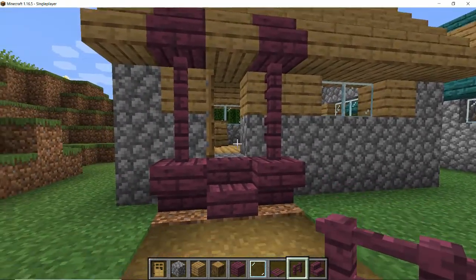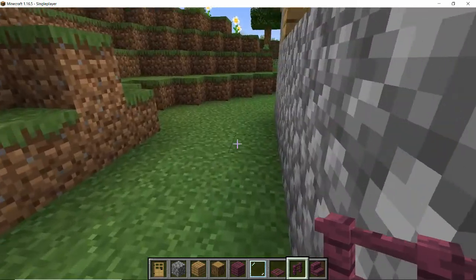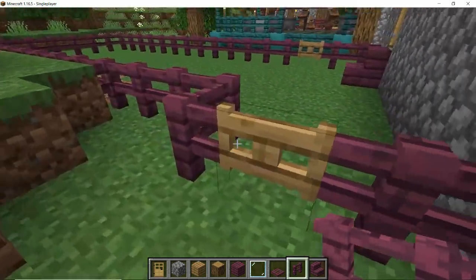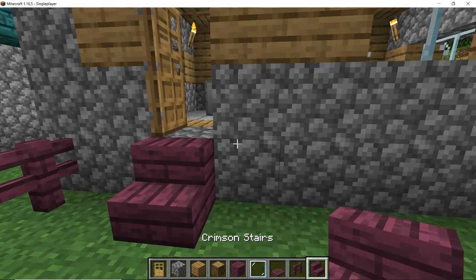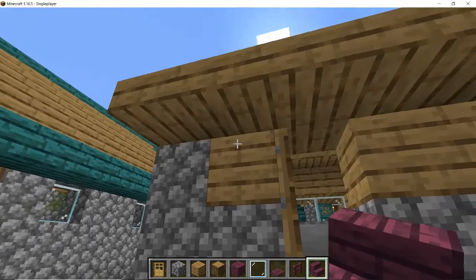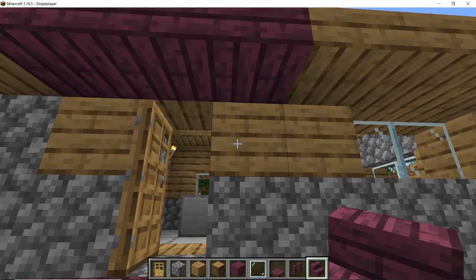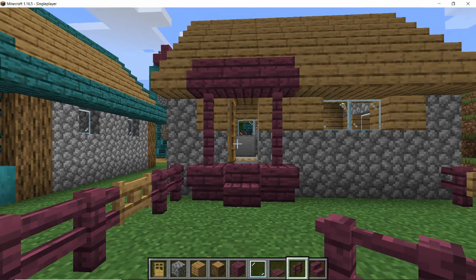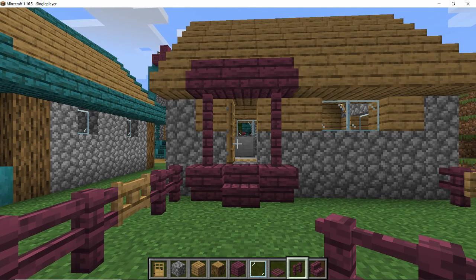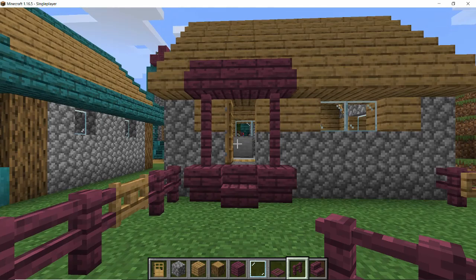We want this entryway to be a little bit prettier, a little bit more ornate. If we use the upside down stairs at the bottom and then knock out where the roof is and put the crimson wood in at the top, then use the fence to join that together up and down, we'll create a little porchway. It's just a basic design using stairs and fencing, and we'll do the same at the back. Just a nice simple little design, but it makes the whole entrance area much more ornate.